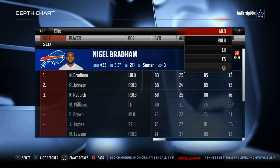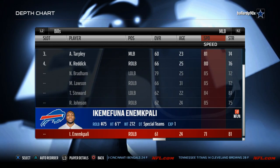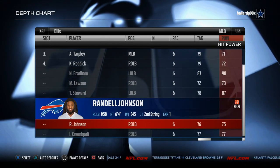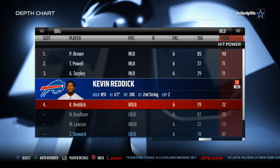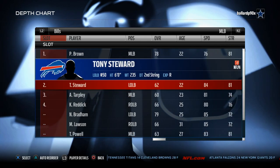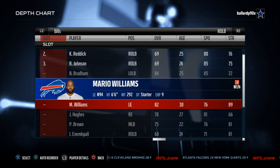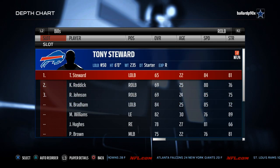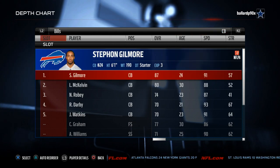Their linebackers: Nigel Bradham, Preston Brown — and there's a sleeper. They have really good hit power: Tony Steward and Nigel Bradham at 90-90, and then Preston Brown. I like to put Steward at ROLB — he'll be my user player. Preston Brown and Bradham will get the job done.